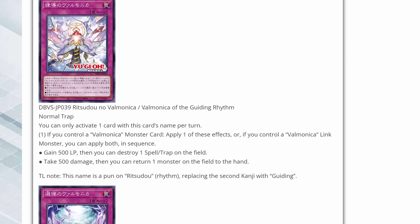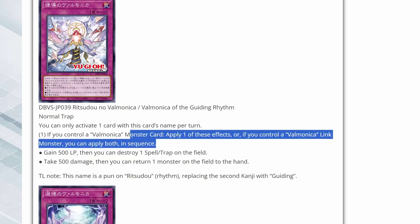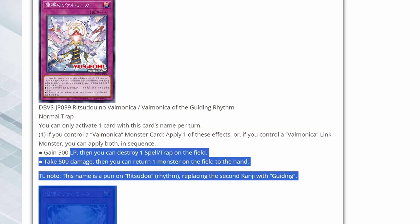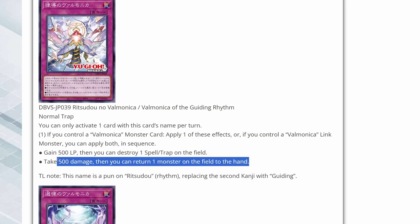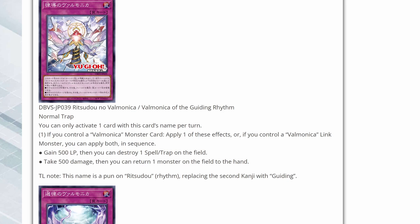Here we have Valmonica of the Guiding Rhythm. If you control a Valmonica monster, apply one of these effects — or if you control a Valmonica link monster, you can apply both in sequence. You can gain 500 life points and destroy one spell or trap on the field, or take 500 damage and return one monster on the field to the hand. At best, you're popping a spell or trap and bouncing something — essentially an MST and a Compulsory Evacuation Device all in one while also building up your counters.